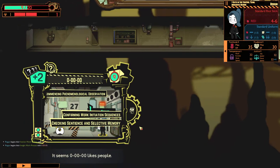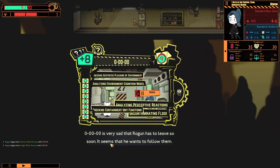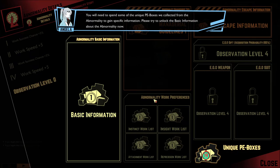We still don't know much about this abnormality, so please order the agent to perform inside work with it. Inside work is work to improve living conditions, ensuring containment units are in optimal condition. When an agent performs inside work, their prudence will increase at the end of the day, raising their sanity points. Hello 000, confirming work initiation sequences, checking sentience — center of the Earth. You seem to have collected a sufficient number of the abnormality's PE boxes. It's time to learn about observation.